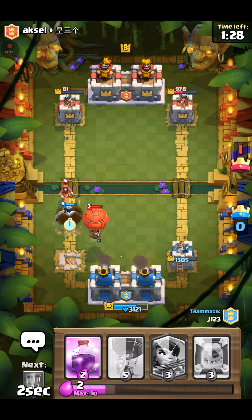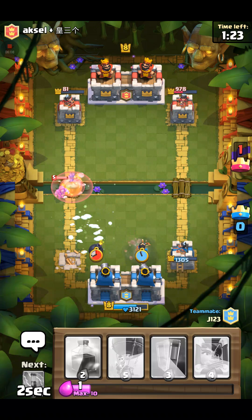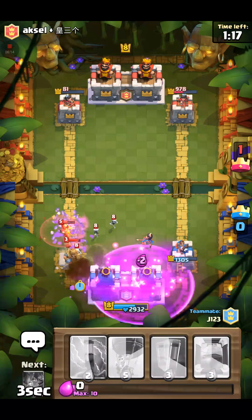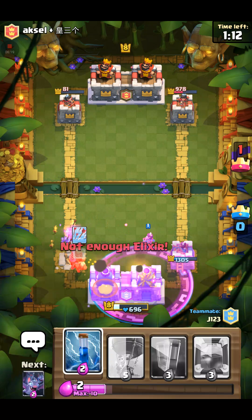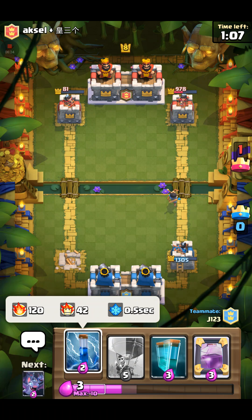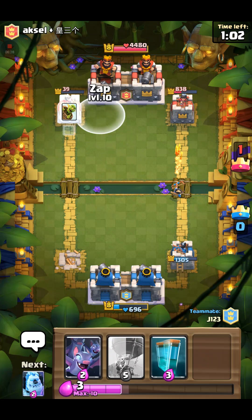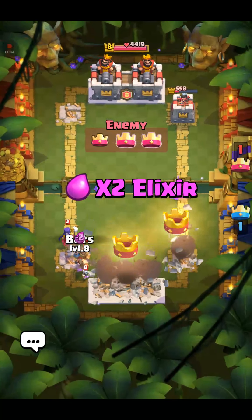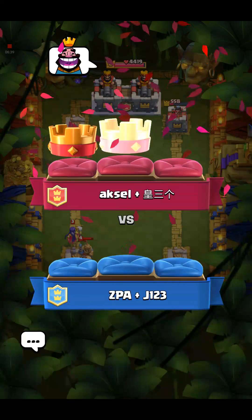I placed on the wrong side. Oh no, shut down that push — I don't have anything, no arrows. I need to cycle to goblin barrel. I'm just gonna mirror arrows. Oh, that's game. At least you got one tower — you were really close to getting the other tower.